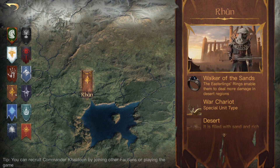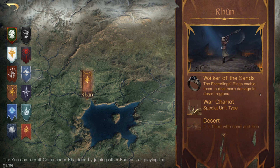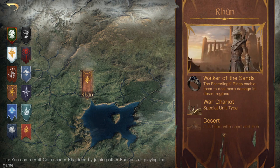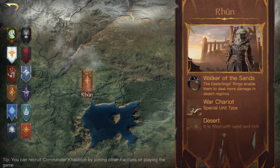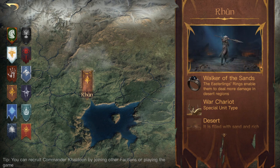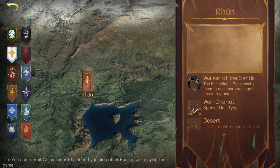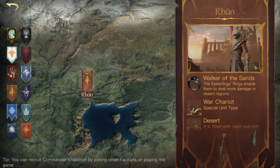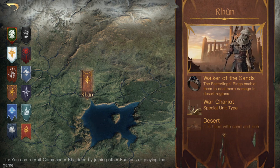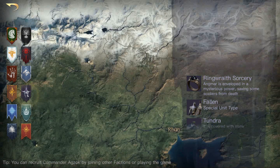Moving on to Rhun. It used to be called Eastern Traveler, now it's called Walker of the Sands. Previously, damage dealt against non-player armies was plus ten percent. Now, Walker of the Sands increases your damage when battling on desert land, so if your areas are getting attacked down in the Rhun area or even in Haradwaith where it's more desert-like, you're going to get a damage buff — which can definitely help you when defending your capital.